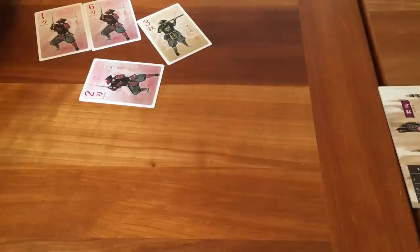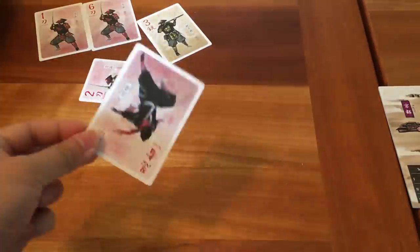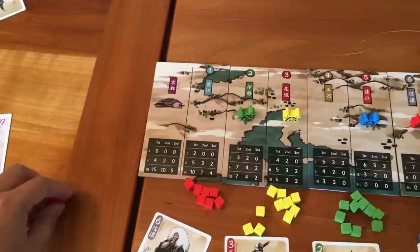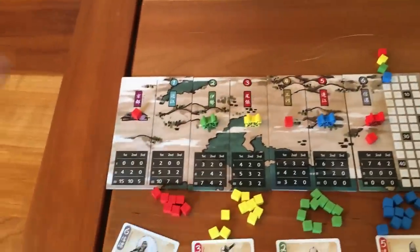Every card you play actually does something. If you play a Ninja, you take 0 to 3 samurai tokens from your supply and place them anywhere on the map, including Kyoto. So if player 1 played a Ninja, they could put samurai in any areas they choose — anywhere on the map.